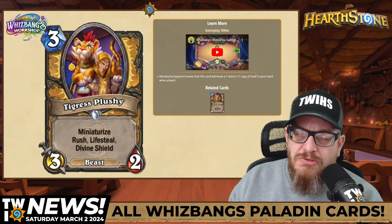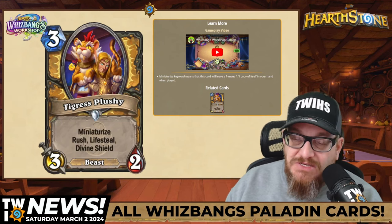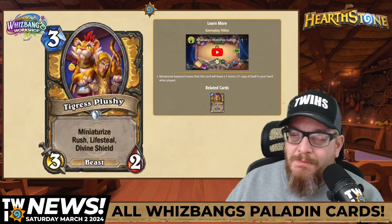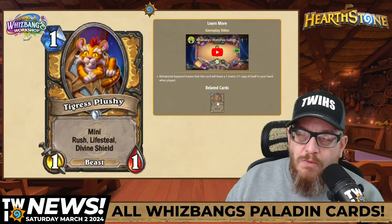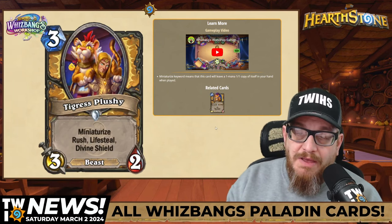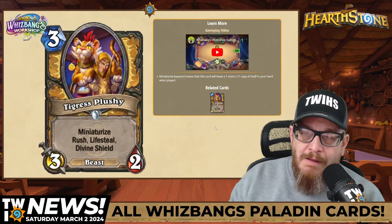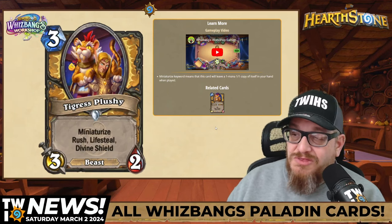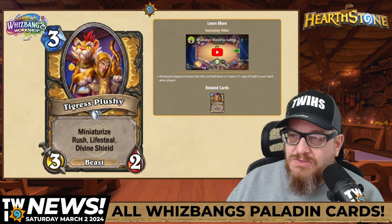This one came out pretty early in the expansion discussion. It's a three mana 3-2 beast, Tiger's Plushie, with Miniaturize, Rush, Lifesteal, and Divine Shield. Look at how cool that artwork is — it's amazing. The mini is a one mana 1-1 with Rush, Lifesteal, and Divine Shield. It's a really cool card; it's not a large mana cost and the art is great. Rush, Lifesteal, Divine Shield on a 3-2, plus Miniaturize — I'm a fan.